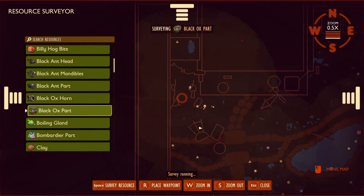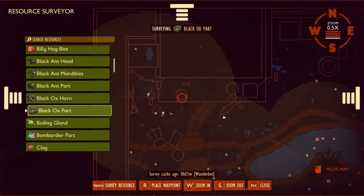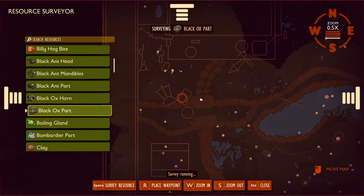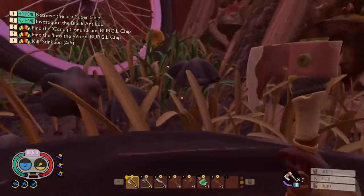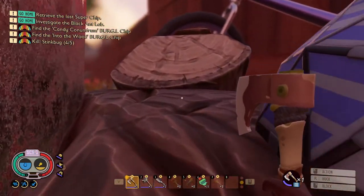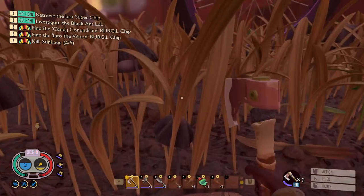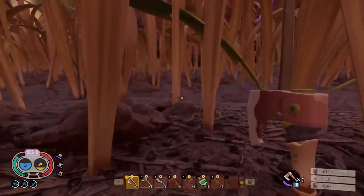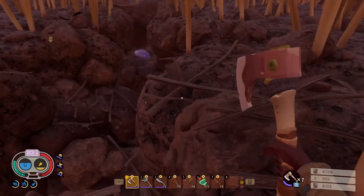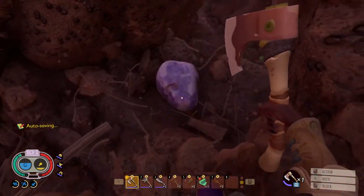That seems a bit more accurate. If we had more science labs I bet we'd have better range in the upper yard — it only pings so far. We have one in that little gulch. We seem to have at least one black ox beetle still in the gulch, so we should get that first. If you check the map, the red dot is in this area.